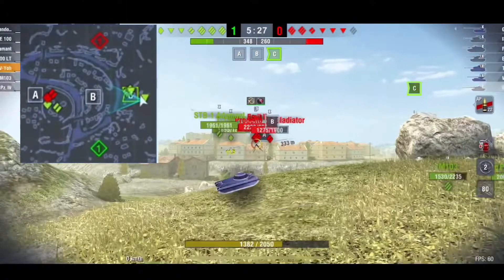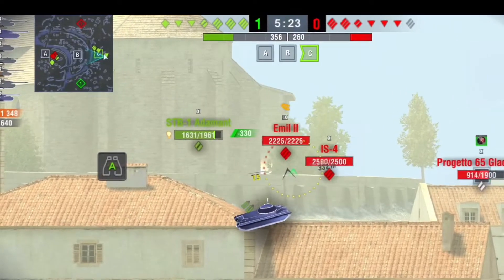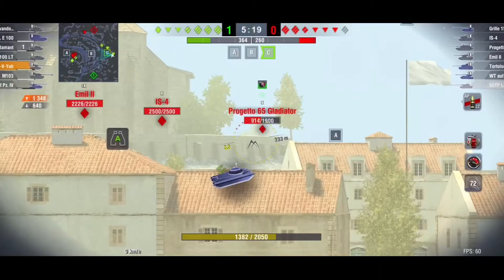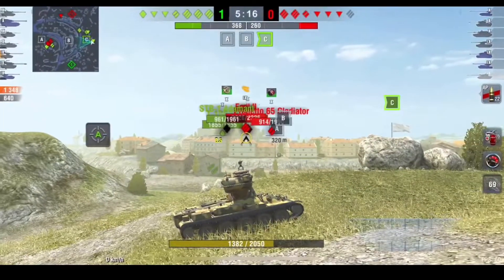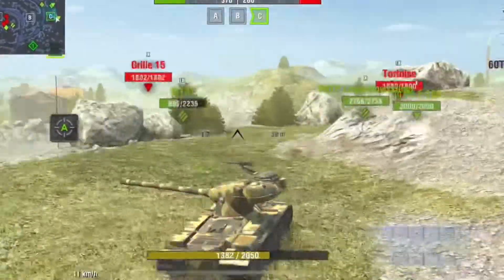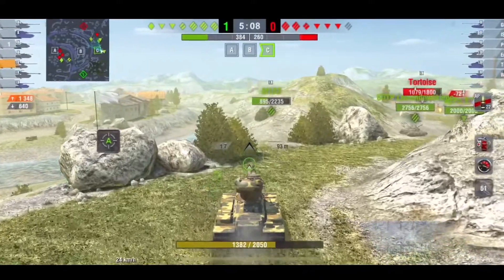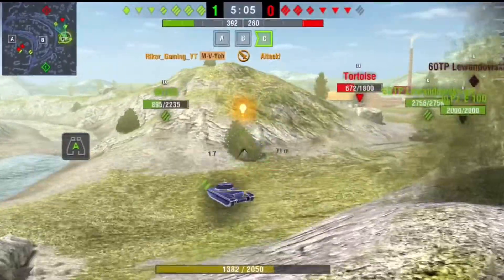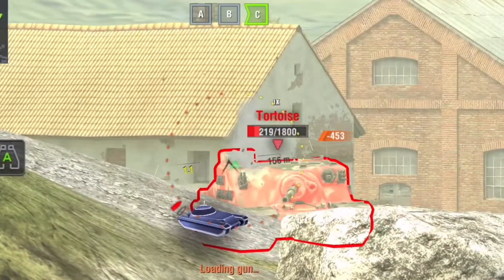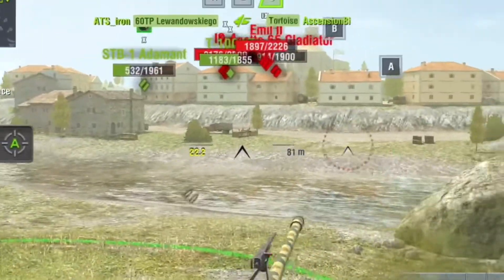I look around and see half the enemy team pushing the hill by base A. Since I am almost reloaded I try to see if I can get shots on the enemy pushing our mediums, but it doesn't look like I can and it looks like we're going to lose that hill. So I decide to help my team push this flank. Our team managed to take out the 60TP and they are now focusing the Tortoise, so I push in and get one shot in. Just as I'm about to fire the second shot, my teammate takes him out.